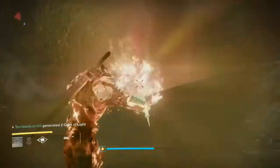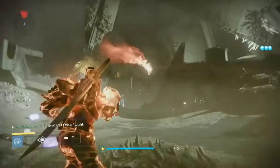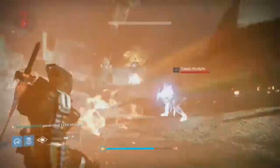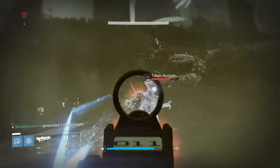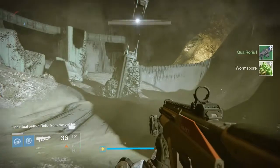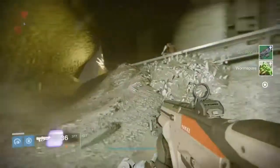So there we go, that's another whole wave there promptly taken out by Hammer of Sol — good old Hammer time. Now eventually you'll get a yellow bar Taken wizard to spawn, and when you finish her off that will cause the Relic to come out right here, in between the points where the weapon core was that you destroyed.